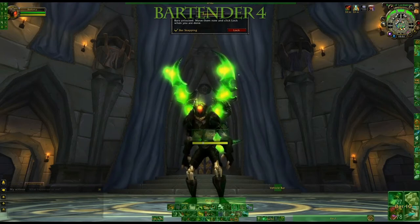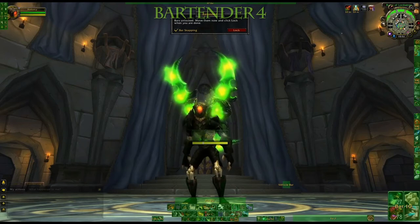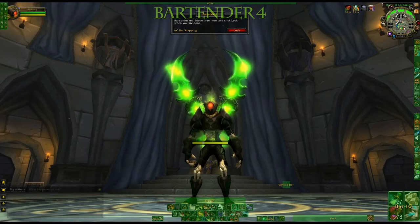The buttons in the middle are click through and I think that's 50% opacity. I just use it as a gauge for cooldowns, so there's Kidney Shot, Blind, and Vanish. Right now I'm showing you that you can click the Bartender tool around the map and it'll turn everything green and it'll let you see what's turned on and off as far as bars go. You can drag and drop them anywhere and then the button at the top you can hit Lock where they won't move.